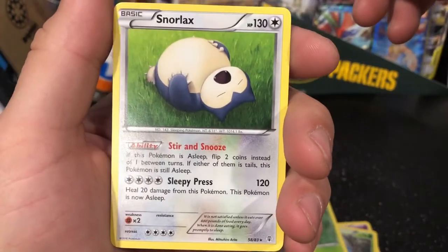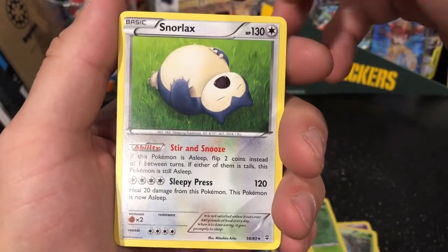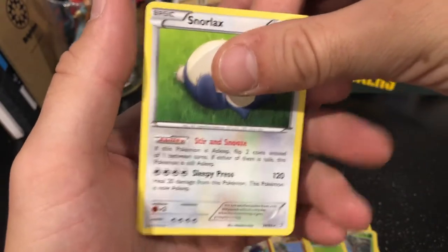Look at that — Floette holo with charms, RC18 of RC32 — rare card 18, that's awesome! I like how there are like five of them and they might be different colored. This is a really cool card — I like the charms and this weird holographic on the forefront of the card. And we're not even done with this pack! We got a Snorlax — just the plainest card, just sitting on grass.